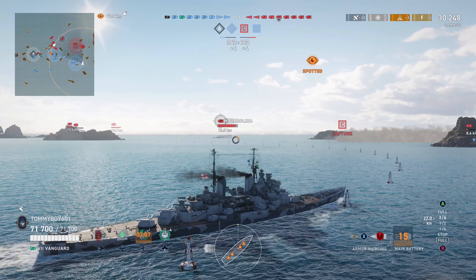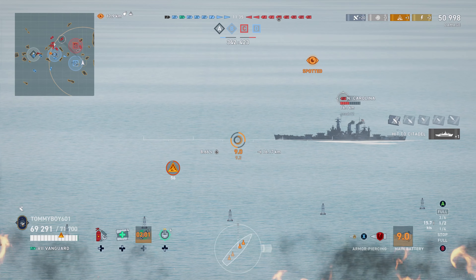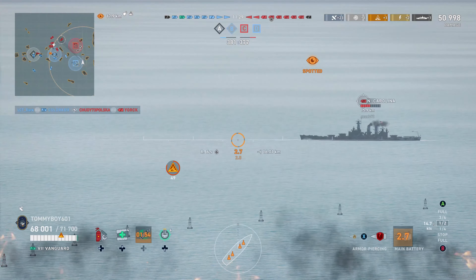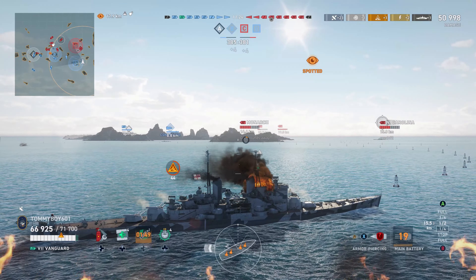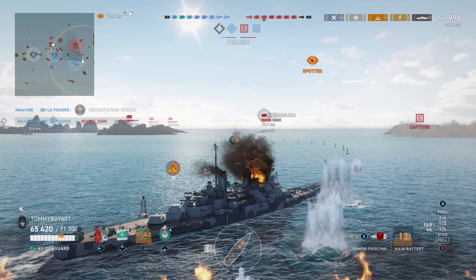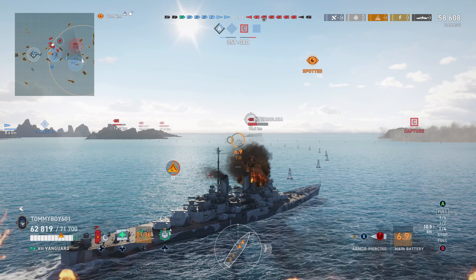North Carolina sitting nice and broadside — slowing down here just in case those torps are on the way. We get a beautiful hit on that North Carolina, taking a nice big chunk out of his health pool. We can see the enemy has started to consolidate. Other than the two guys out on our flank that we still need to deal with, the enemy team has kind of consolidated up to B, but they haven't really pushed into B, so for us that's a good thing because we're going to be able to get some pretty good angles if we can manage to survive out on this flank.